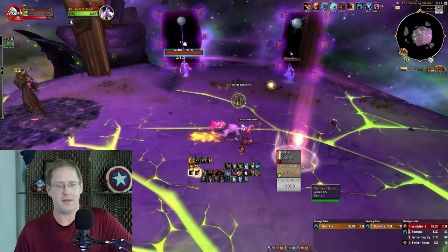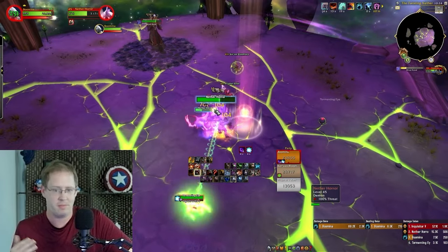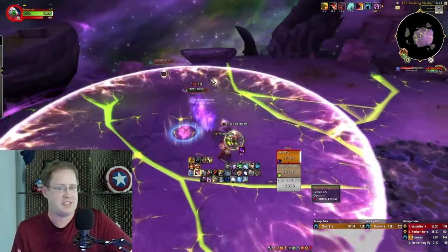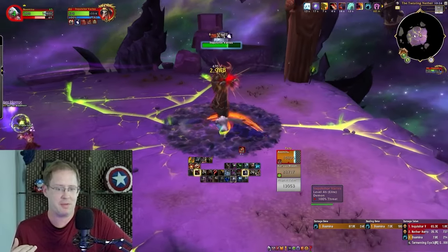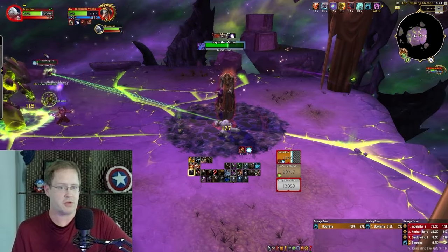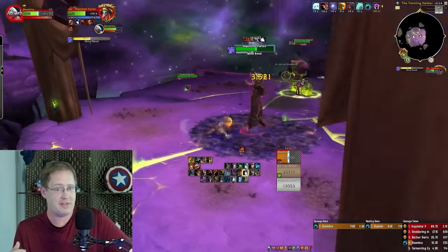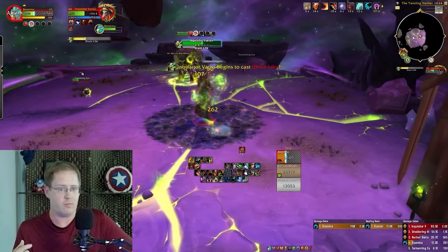Here I'm at under 5k health, but I could take two Mind Rends here. I do have my absorb shield up just from the talent that grants it via Maul and Thrash. We're going back in, trying to be a little aggressive. I find I often spend too much time out, but you can also refresh your Thrash stacks without even getting into the puddle.